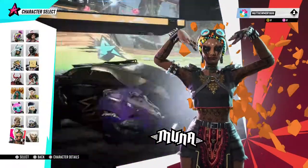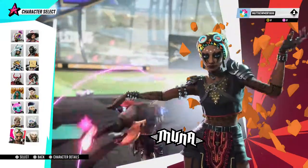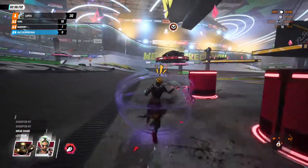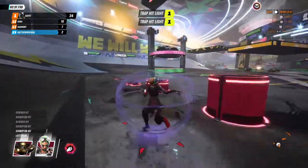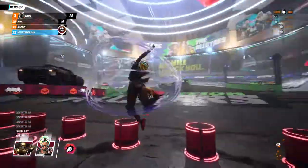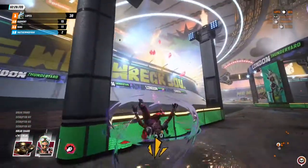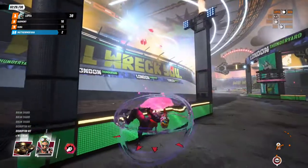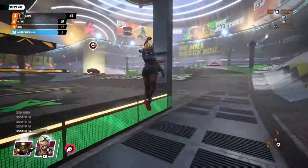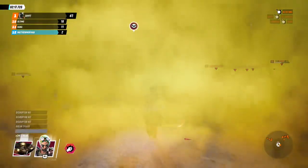Here is Munor, the second-to-last character as of day two. Munor's breaker ability activates traps when you go near them, or collects pickups in the game. As you can see, she's picking up pickups — she's basically like a magnet, or she activates traps.